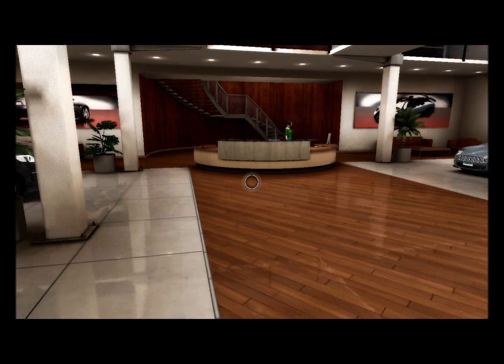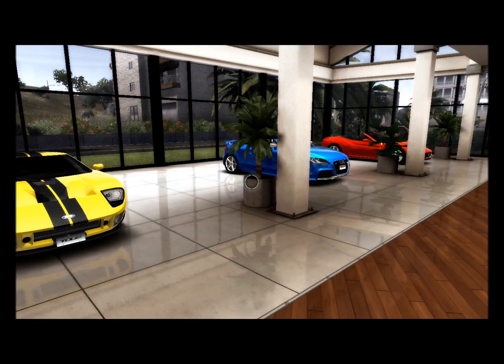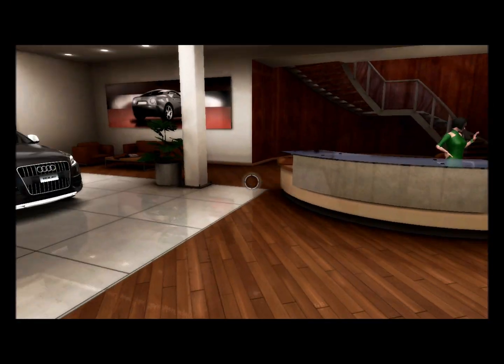You can interact with the vehicles, enter them, open doors and windows, compare data, test drive them, and of course, buy them.